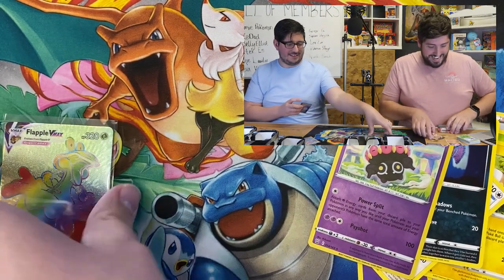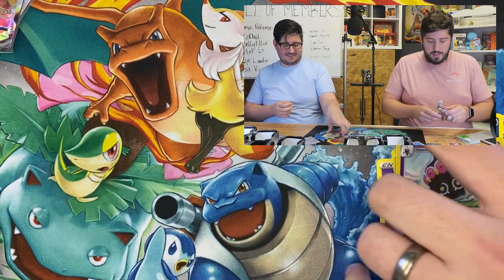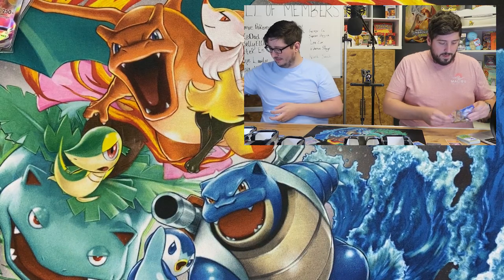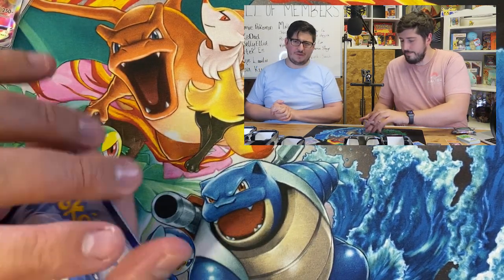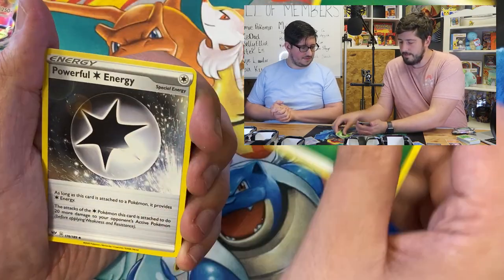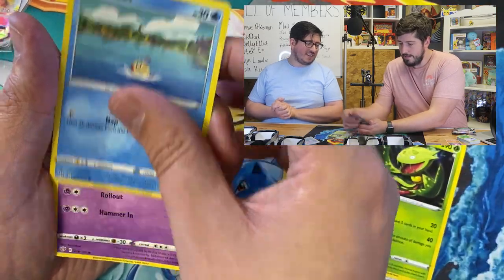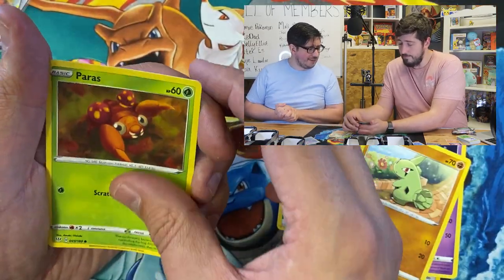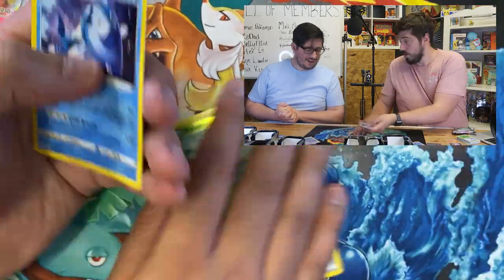Darkness Ablaze Charizard to finish our final pack of the video. Charizard would be nice to finish the video, wouldn't it? Let's go Electric - Leaf. Can we finish with a Charizard? I'll take a nice pull V, one which I don't have for my master set preferably. Reverse Pansage - of course. That just goes with the flow of the video. Should we do a recap, John?